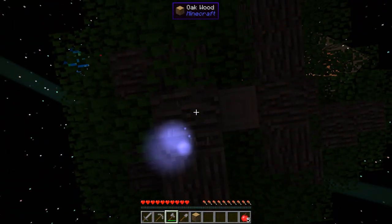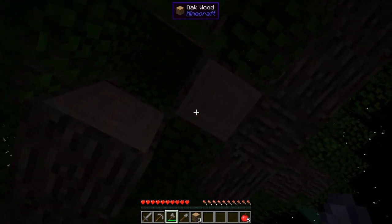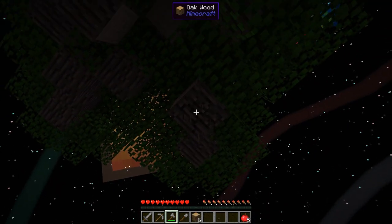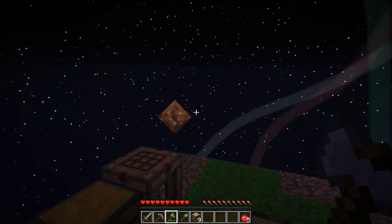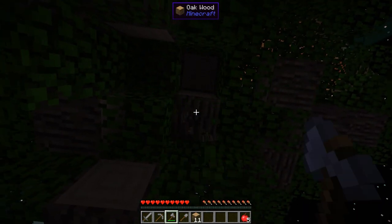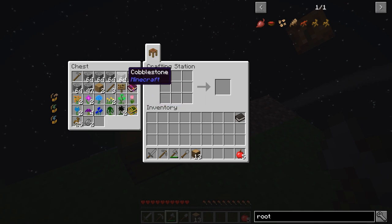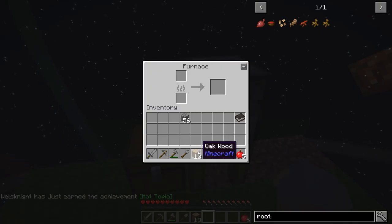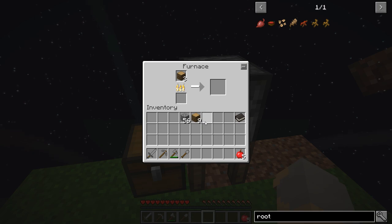Oh no, I broke the mod pack. There's a little fluff thing that starts right there that I just broke — that I did not intend to break. That didn't take long. I'm almost thinking that might be worth a restart. Well, it just provides light and then it provides another Lexica Botania if I lose one. I think we're probably okay without it. Let's just make a torch. Yeah, we'll just make a torch, it'll be fine.